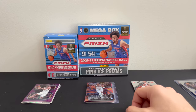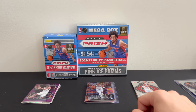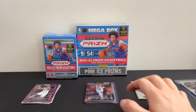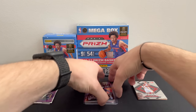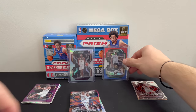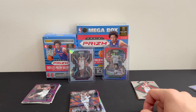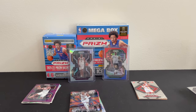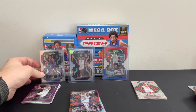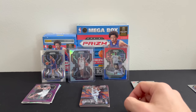Overall it was a lot of fun to open all of these, especially my first mega box. Let me know in the comments down below which of these pulls was your favorite. I definitely think Evan Mobley and the Giannis are the top two. The Cade Cunningham is pretty good too — we'll put that up there. Those are definitely the top three pulls.